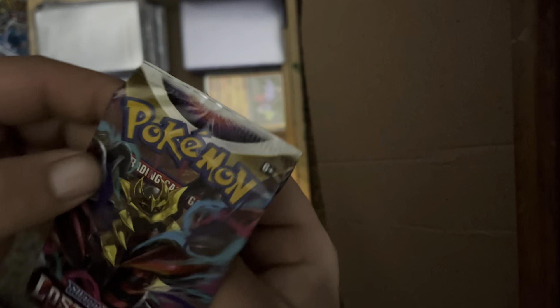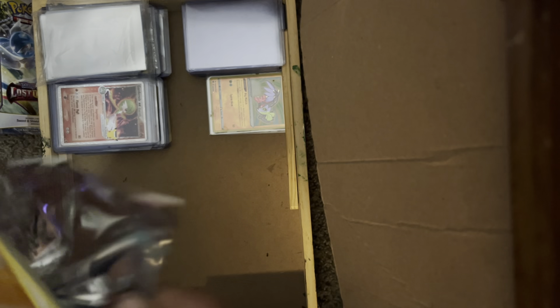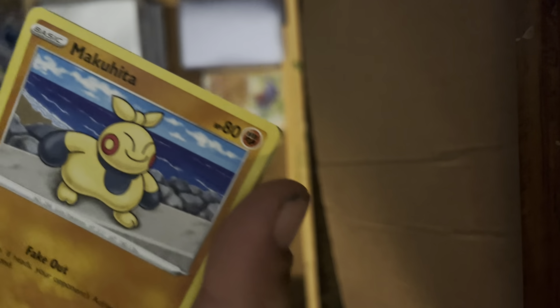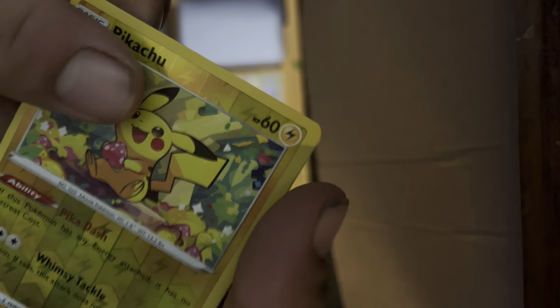Let's go ahead and get that out of the blister sleeve. I'm so sorry guys that there is no light — I should have put flash on this. Let's get started. Can we get some first pack magic? We got Normal Energy, Lampin, Gift Energy, Lost City, Makita, Ape Yom, Rosilia, Gumi, Meditite, followed behind a Reverse Holo Pikachu, and a Manic Trike Non-Holo Rare.